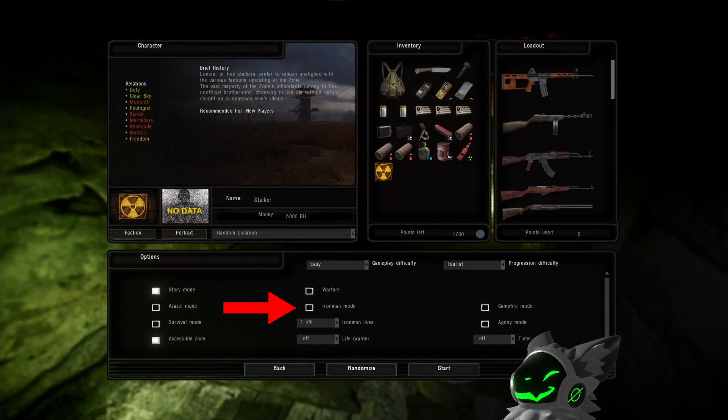Enabling Iron Man mode will cause your saves to be deleted once you die. This is the main requirement for the Invictus challenge. There are two settings you can adjust to change the Iron Man settings. Iron Man lives will dictate how many lives you'll get before your saves are deleted. For Invictus, the max you can set this to is 2 lives. The life brand option will give you an additional life every 1, 3, or 5 days, depending on what you choose.